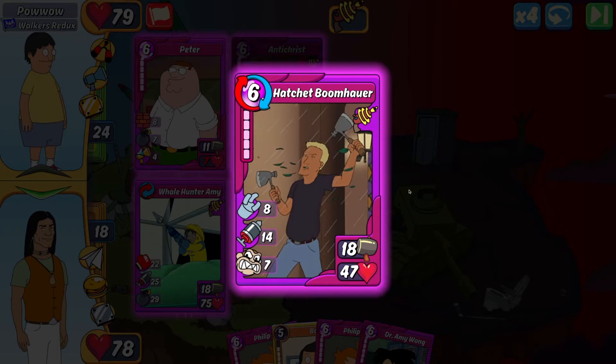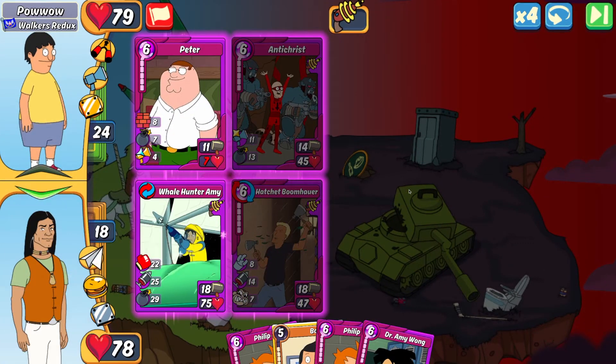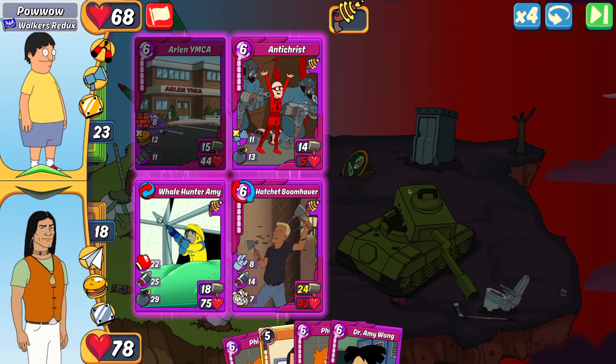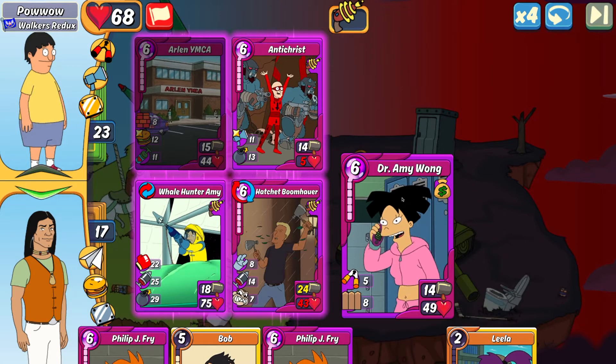At this point I just want to keep playing armed cards to maintain my shields and health. That's why we're playing Hatchet Boom Power — it's my only armed card in hand right now. Luckily we got a good punch and knocked down the Antichrist to 5 HP, so I'm in a pretty good spot. I take a little damage from the Antichrist, not too much. I'm now out of armed cards.